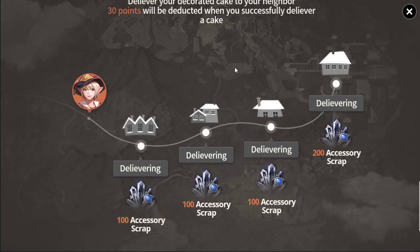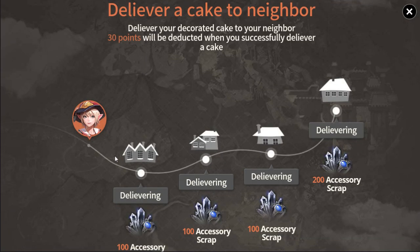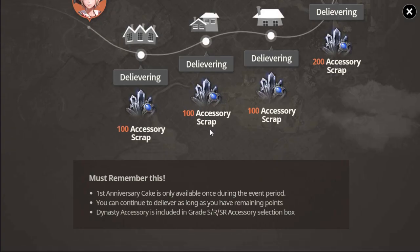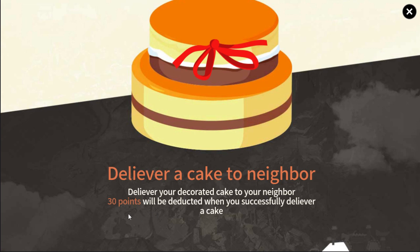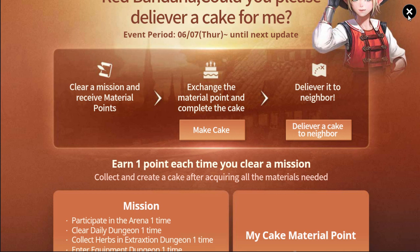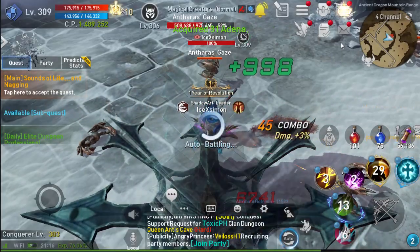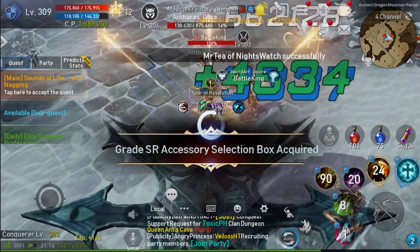After that, you can tap here. It looks like you cannot deliver yet. Your cake — your choosing point will be used when you succeed. It looks like you cannot yet. Let's check it out — top up to see if we can get a dynasty accessory from this event.